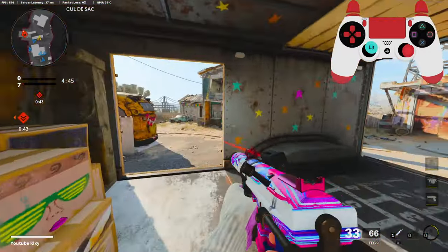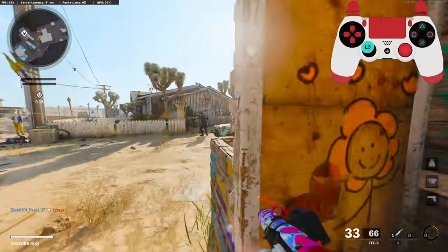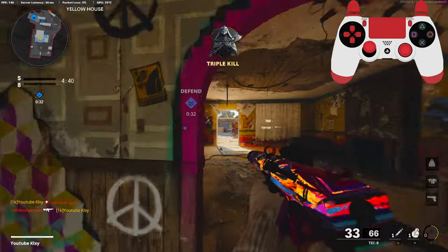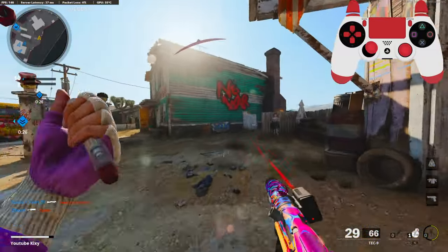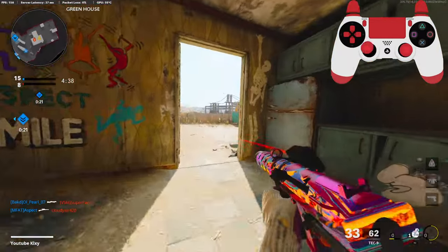The only problem I have with this class setup is the sprint-to-fire time — that's why I have Gung-Ho on, because I feel like it has a delay. Maybe I'm just overthinking it, but the MP5 hipfire class is so much better.